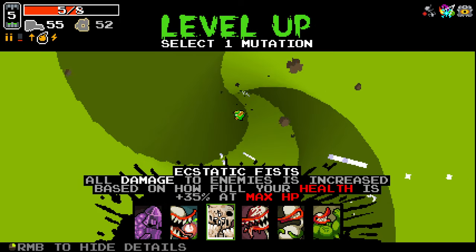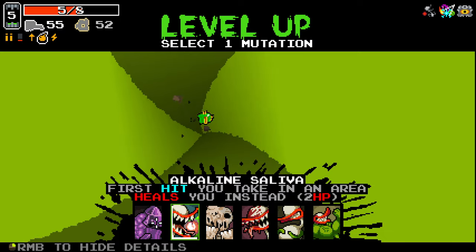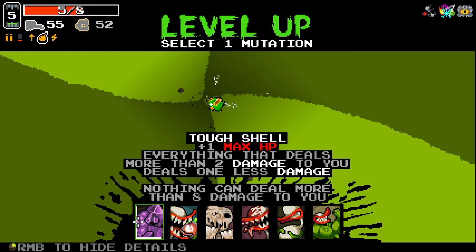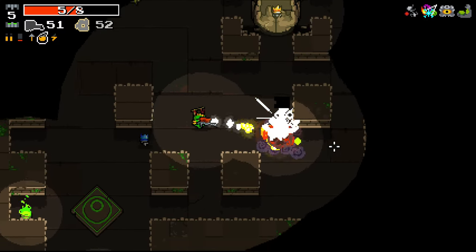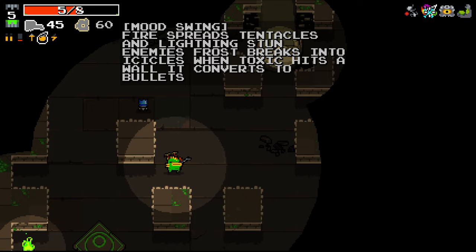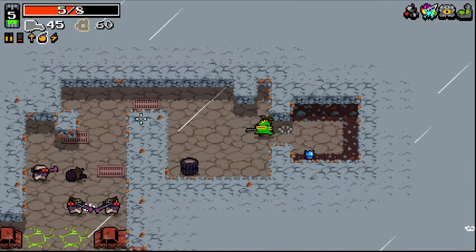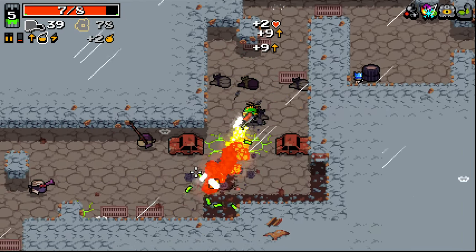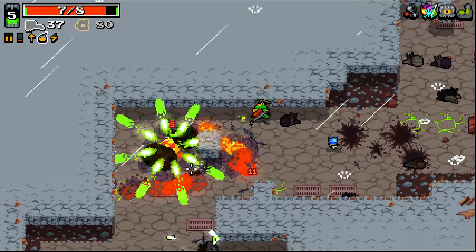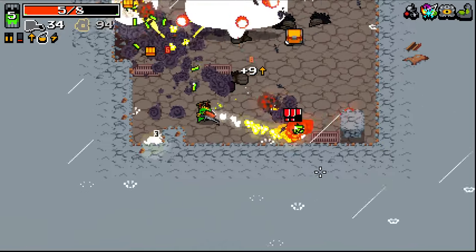Ecstatic Fists seems pretty decent here. Back Muscle has changed — 7% ammo cost reduction, so there's a benefit even if you're not over the maximum ammo cap. I like that. The aim assist and homing on the Flamethrower with Eagle Eyes is wild — look at that. And with this we do have fire spreads, so this is working out pretty nicely. I'm going to stick with this and hope we get some inverted portals. The Flamethrower with Mood Swing and homing is doing some bits — I didn't really think about how good the Flamethrower would be, but it's clearly got something going for it.